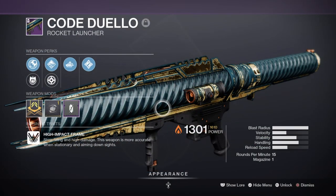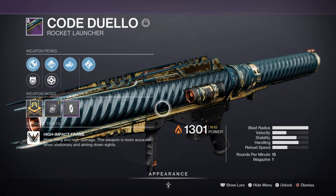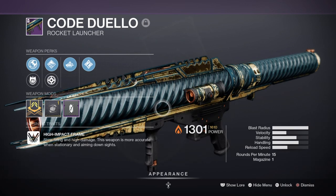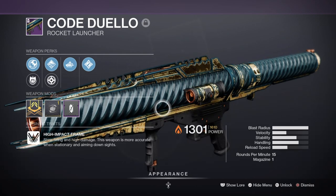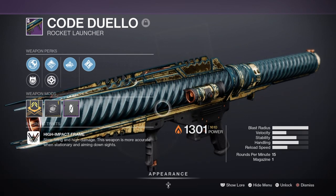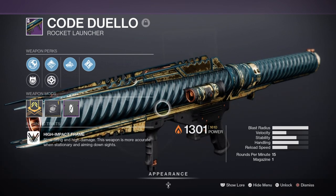For heavy, I've chosen the Code Duello Rocket Launcher with Auto-Loading Holster, which is perfect for negating its slow reload speed, and Ambitious Assassin, which lets you hold two in the tube with two or more kills. The Rocket Launcher has proven really useful against bosses and adds with the recent Rocket Launcher buff and is becoming the go-to end game DPS weapon for many PvE players. I do have a version with Lasting Impressions, but I found this roll is slightly better for faster DPS in a short timeframe, and it works well alongside Warmind Cells since the splash damage is enough to activate them.